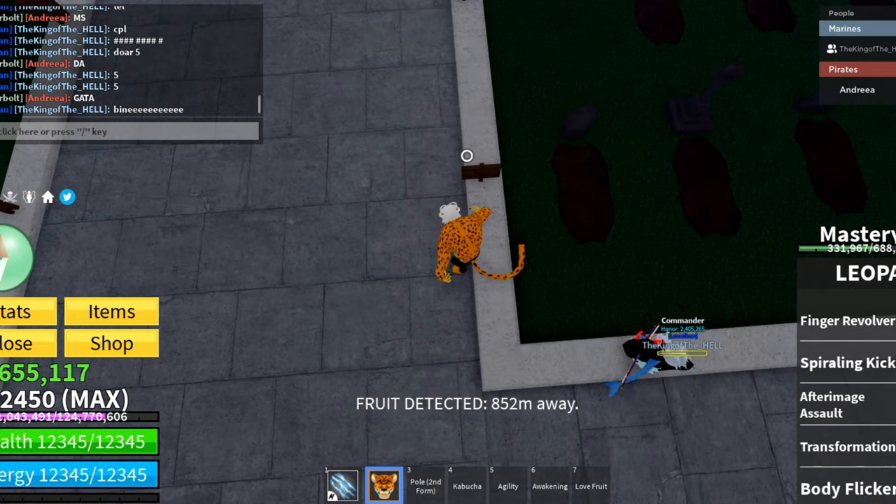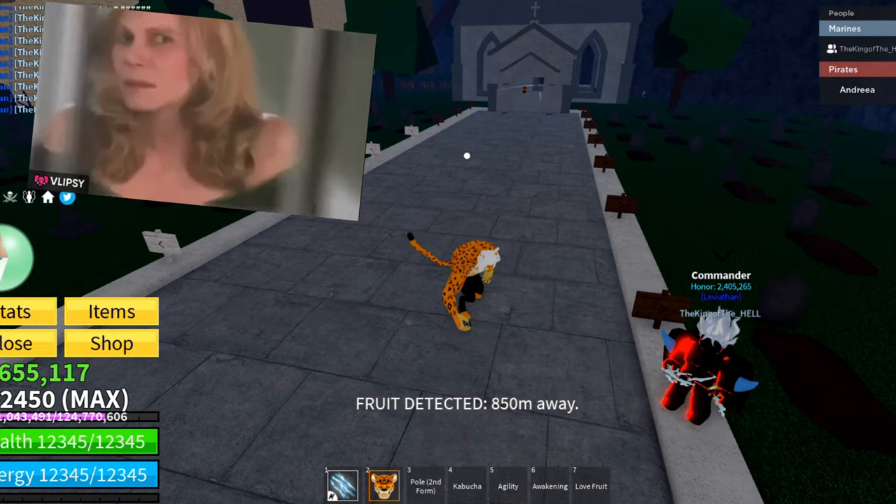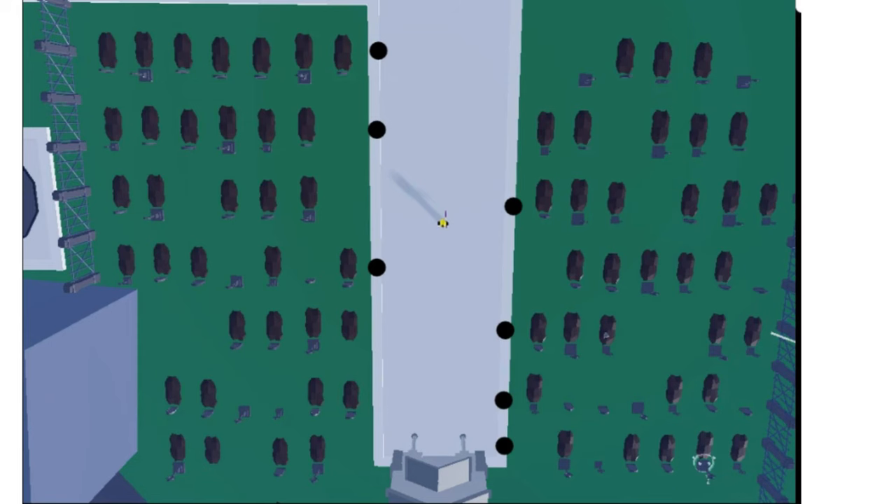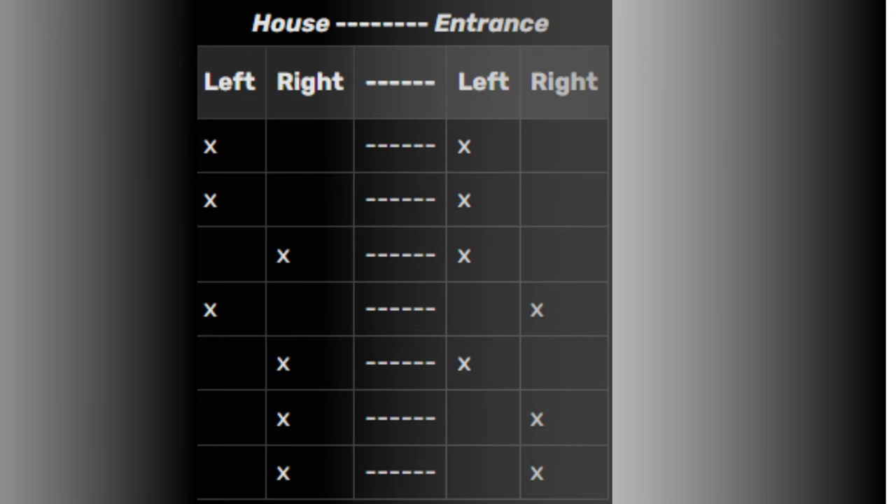Then we have to go back to the graveyard and look at the two rows of signs. Click the sign — it turns it white. I will leave you two images to make it as easy as possible.